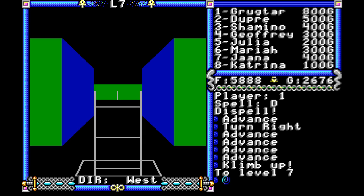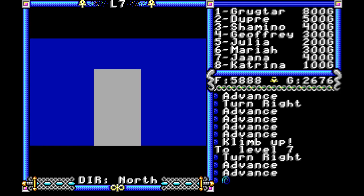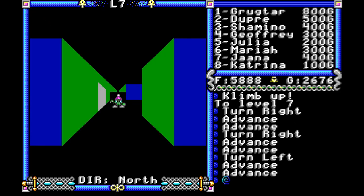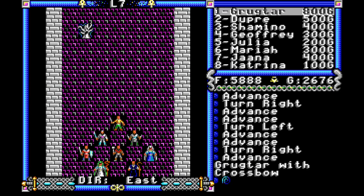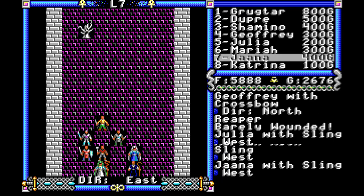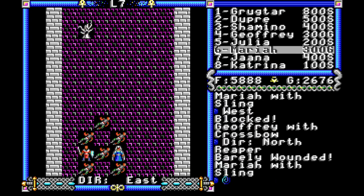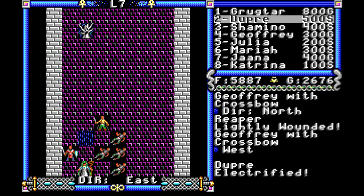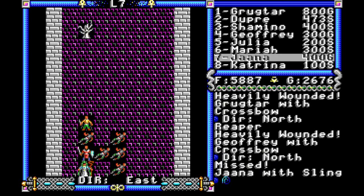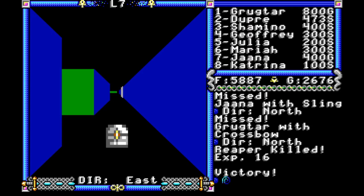We climb up the ladder. Going forward to the wall, turning right, then left — oh no, we've got bad things in front of us. We have a Reaper. Let's see what happens in this battle. We didn't bring a lot of healing spells, which we should have, because everyone's asleep. Having these extra characters with us so we can actually do things while asleep is good. We killed that Reaper. I don't really need this chest, so I'm going to move forward.